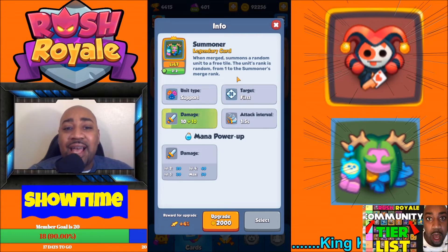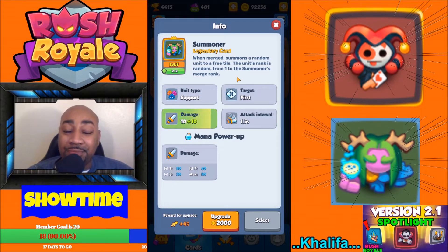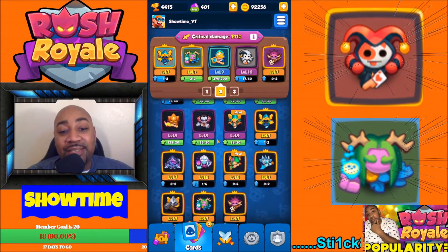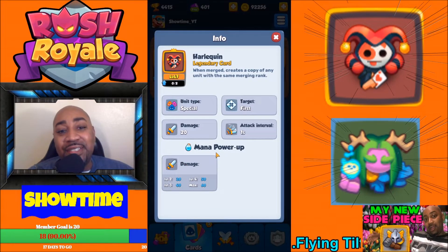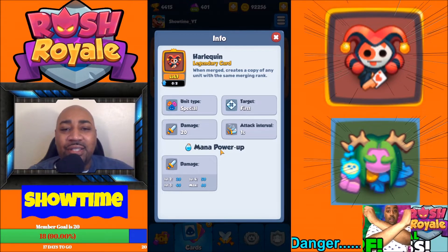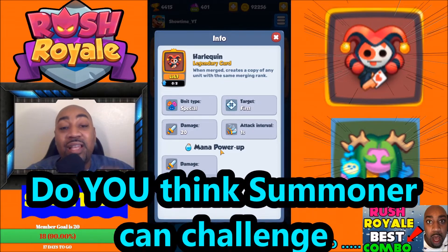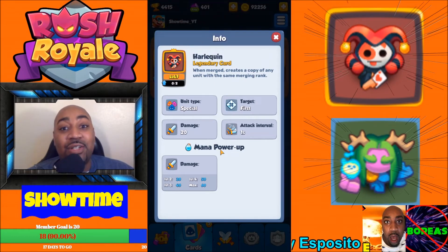Summoner can work in any deck as well. Summoner gives you an extra card — of course, the extra card is random. Summoner shines late game when it's hard to get extra cards because the cards cost a lot. What Harlequin does is stabilize RNG, because you know exactly what card you're going to turn into. If you want damage dealers, Harlequin is going to make you have a lot of damage dealers. If you want another Frost to slow the opponent's board down, Harlequin is going to help you stabilize that. So Harlequin is less RNG. In the comments down below, let me know which card you think is better — is it Harlequin or is it Summoner? This is the question of today.